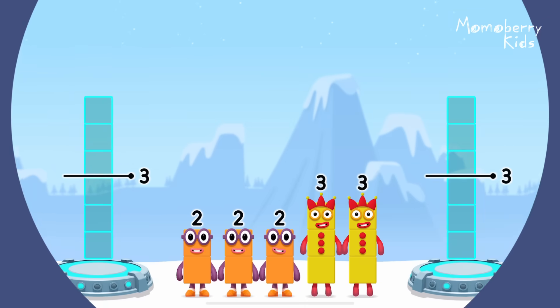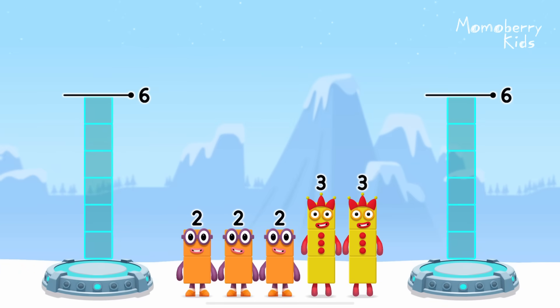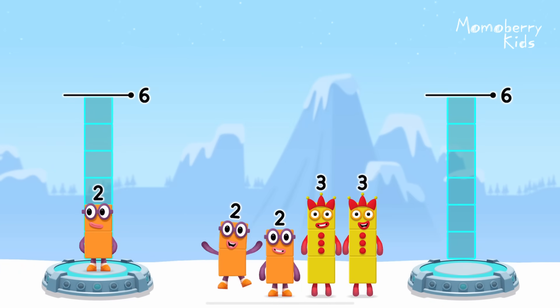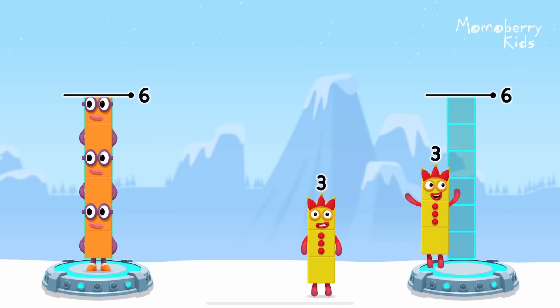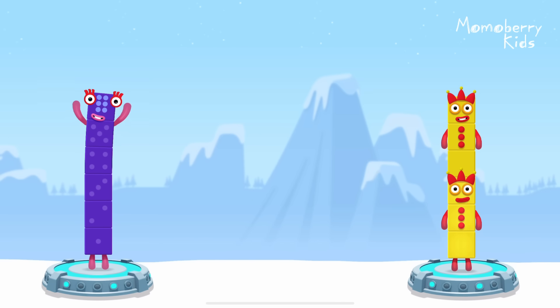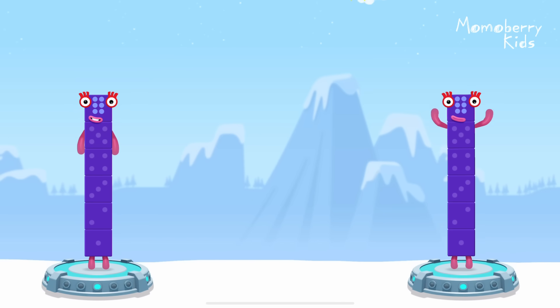Share the number blocks evenly to make two groups of six. Two, two, two, three, three — correct! Two plus two plus two equals six! Three plus three equals six! Six equals six!